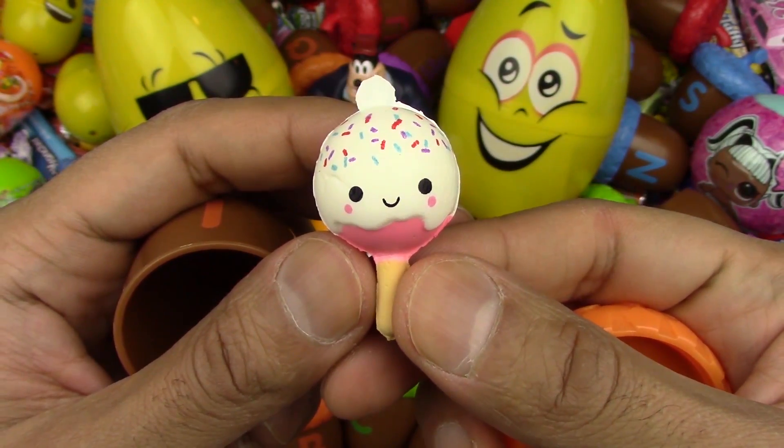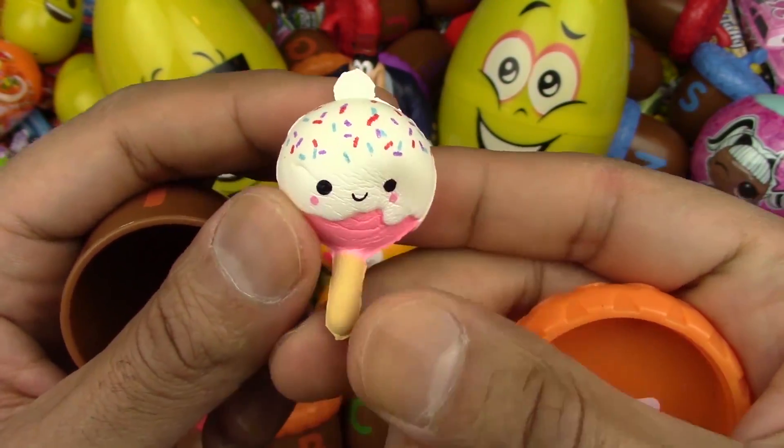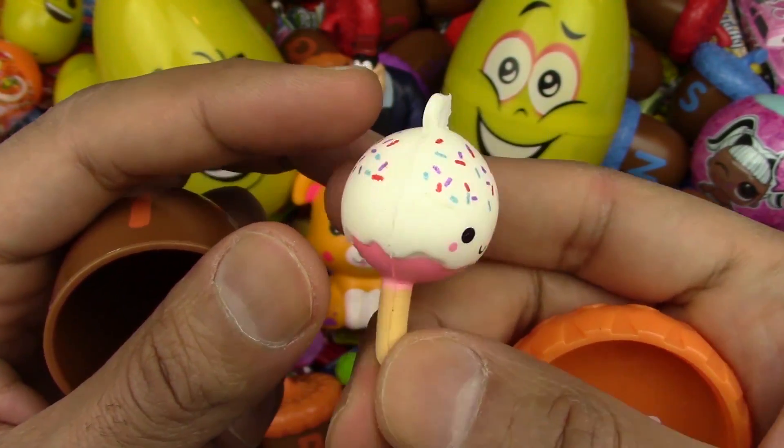L is for lollipop — a squishy, sparkling lollipop! Haha! This is a super squishy, sparkly lollipop. It's super cute, too. Haha! Yay!